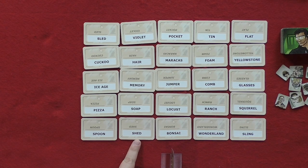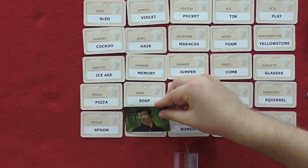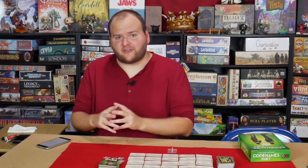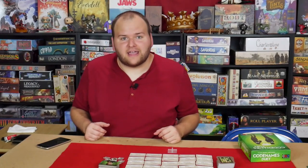Once the clue is given, the guesser makes their guesses. If they correctly guess the location of an agent, then one of the agent tokens gets placed on that word and removes it from the game. If they choose a location corresponding to a bystander, one of the bystander tokens gets placed face down and the turn is immediately over. However, if they choose a space with an assassin on it, the players immediately lose the game. The guesser may also voluntarily end their turn at any point and take one of the timer tokens. The goal is to correctly locate all 15 of the agents before exhausting all of the timer tokens or hitting one of the assassins.